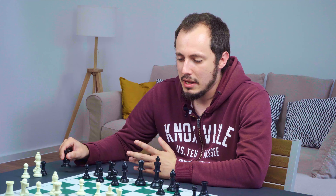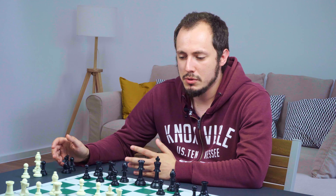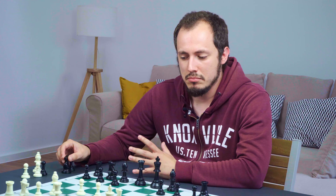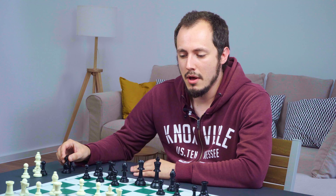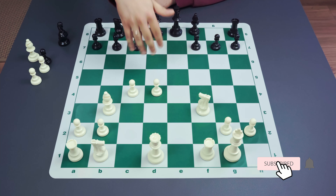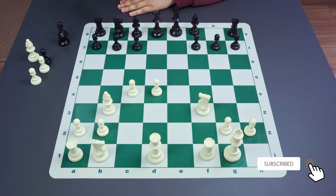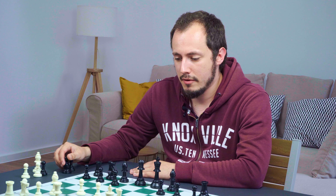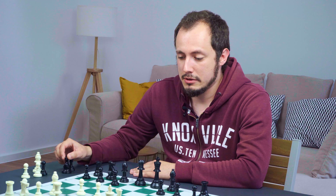That is probably everything I wanted to cover in this introductory video. We've discussed the most important features of positions arising in the King's Gambit — interesting possibilities for both sides to fight for the initiative, the h4-e1 and a7-g1 diagonals, White's open f-file pressure with bishop, rook, and knight against f7, and the central pawn situation. I'll be happy to see you in the next videos.